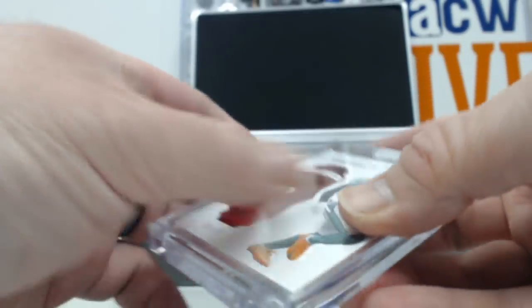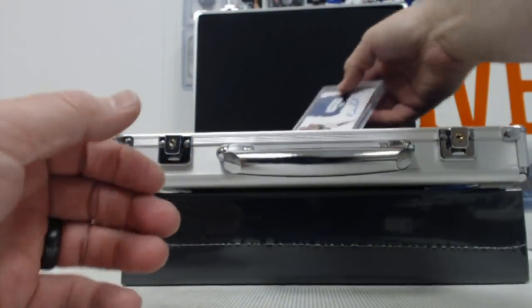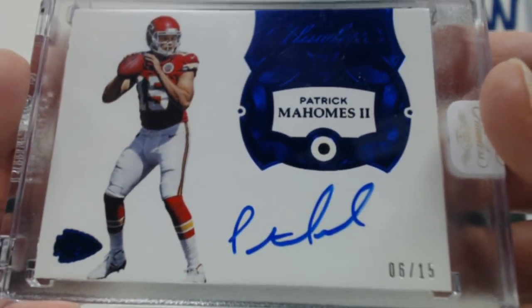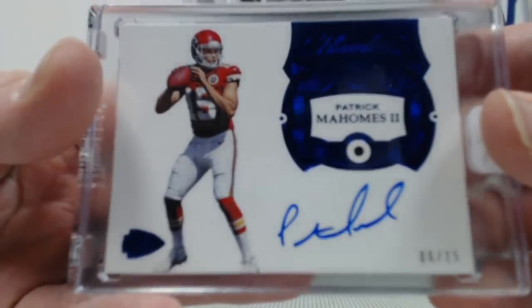Some ruby action. And oh, nice — very cool. How about a Patrick Mahomes the Second? Take a look at that, out of fifteen, AFC West. The West is a good division to get with the rookies. Sapphire action right there.